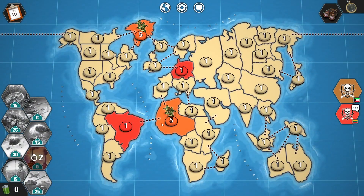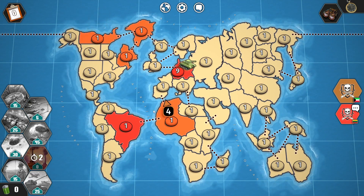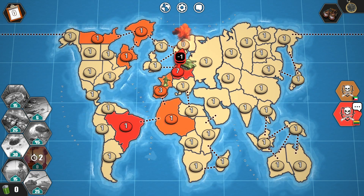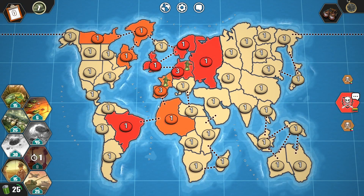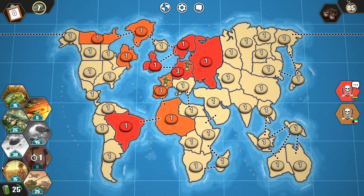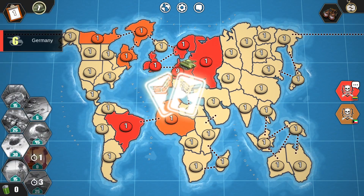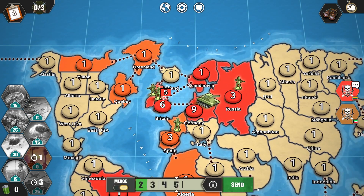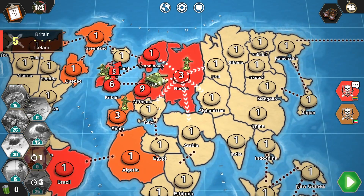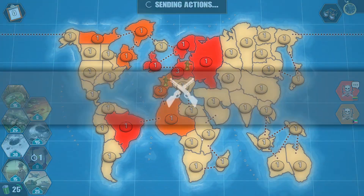It's round one and my opponent just simply divides his troops into a single place. He has two territories in North America and a territory in Europe, while I capture three territories in Europe. Let's use reinforcements — nine troops total. I'll be trying to take over Europe immediately. Let's send troops to Iceland, then go to Italy, and with Germany troops I'll try taking over Spain. I'm the first player to attack.